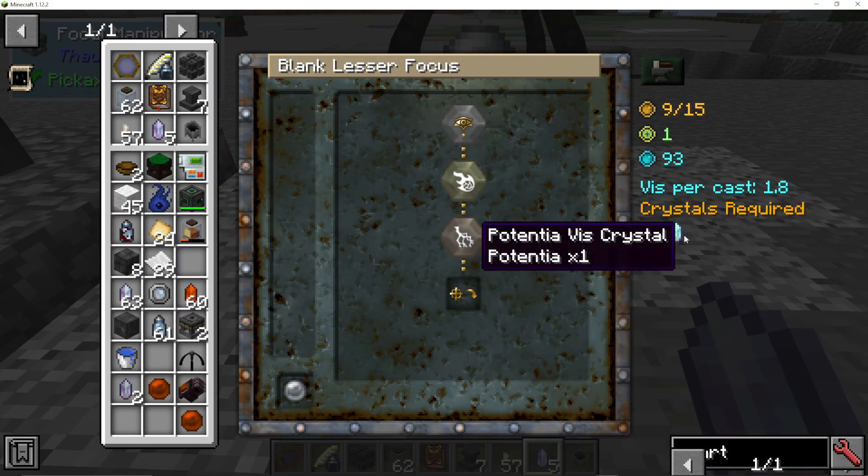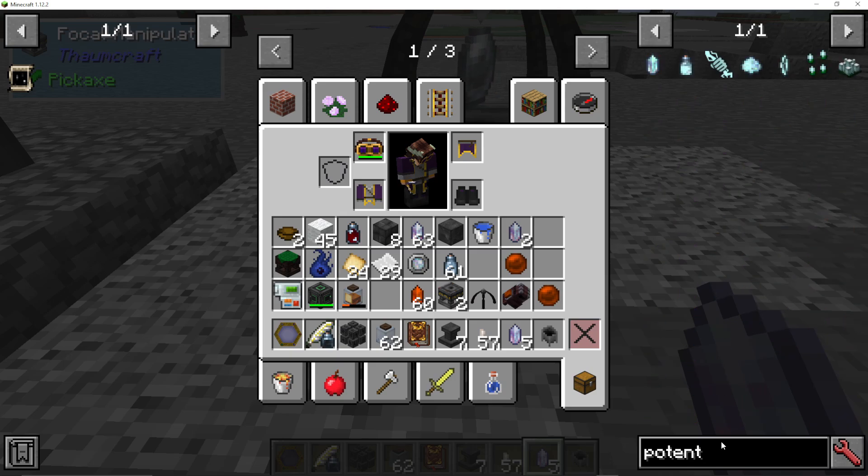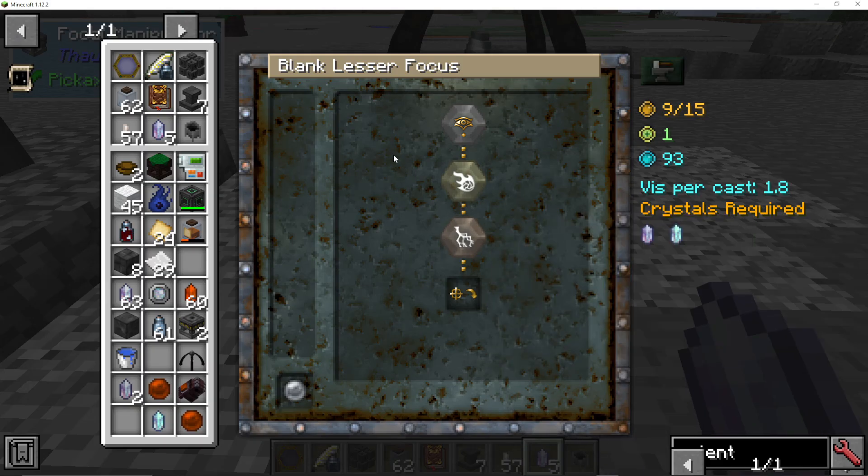What was the other one we needed? A Potentia one. You do basically the exact same thing. So you get Potentia, and once you've got both of them you can then press Start Crafting.